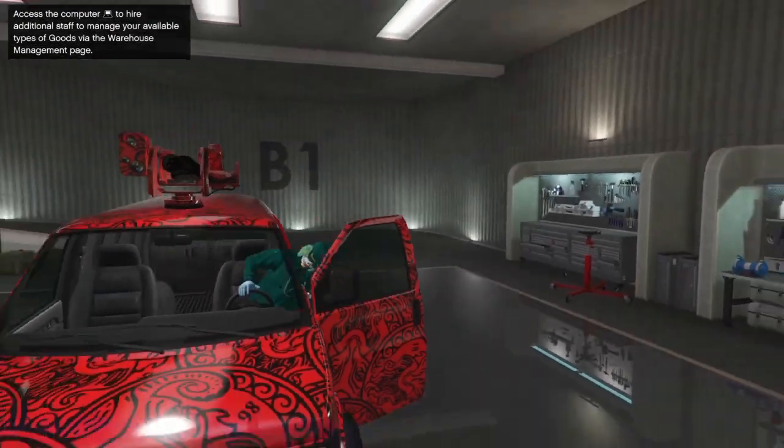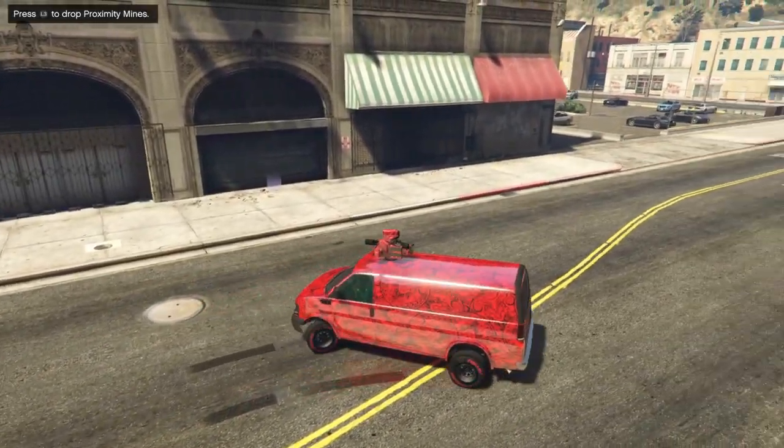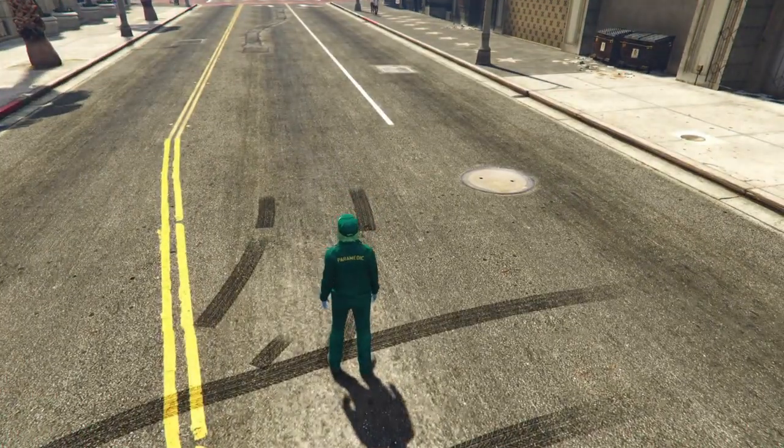Once you go to Basement Level 1, hop in your Speedo Custom and drive it outside. Once you drive the vehicle outside, make your way back inside the nightclub garage — it'll suck you in automatically because the vehicle has a spot. If you get that screen, exit the vehicle with Triangle or Y, and there you go — you are glitched out.